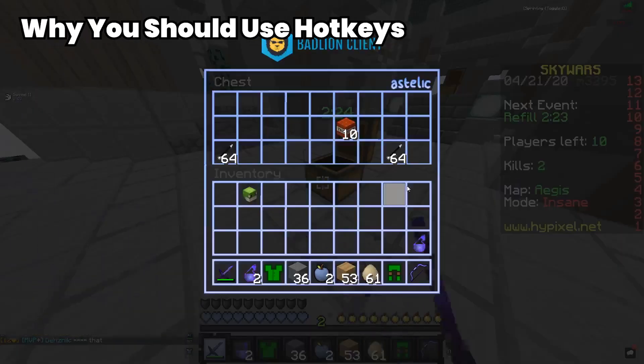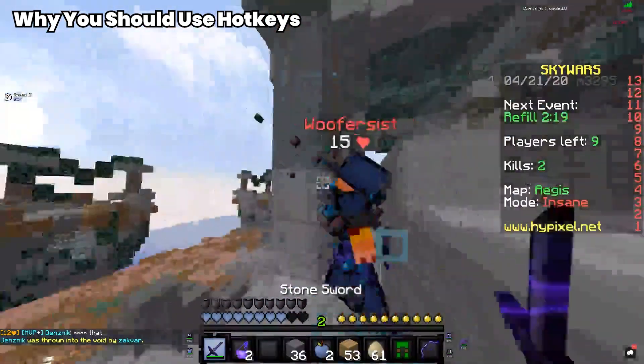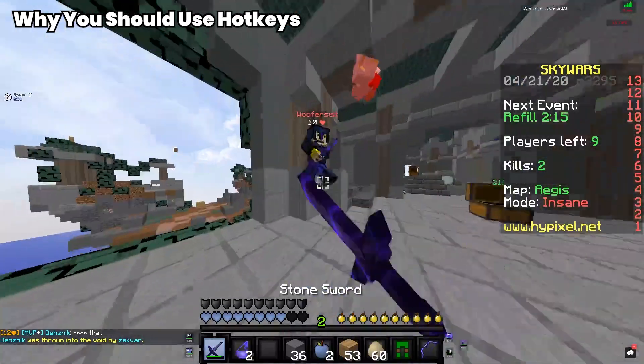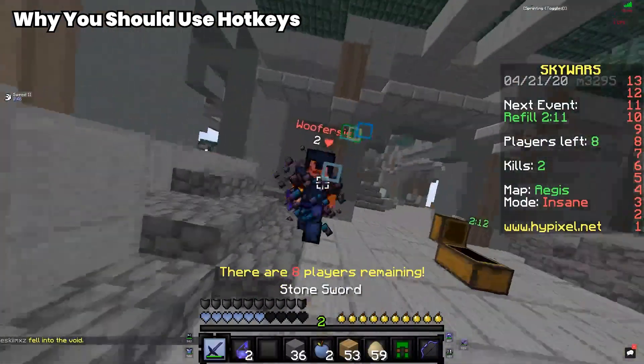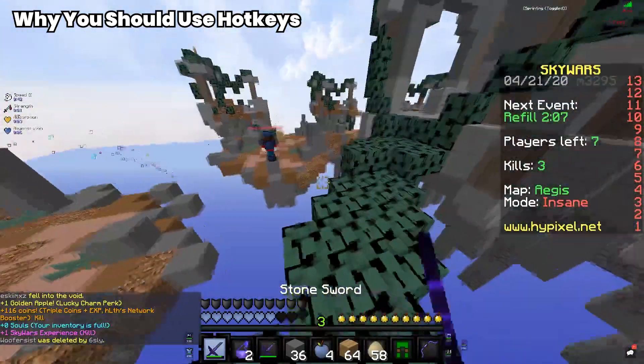Why should you use hotkeys? Hotkeys are important for Minecraft PvP because they give you the ability to instantly switch the item in your hand. When PvP'ing, players use many different items while playing, so in order to maximize the efficiency of selecting an item, players use hotkeys.